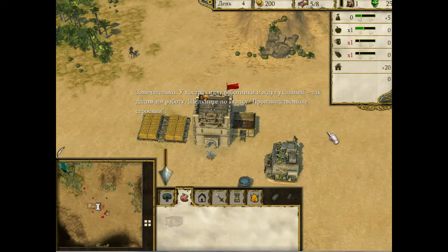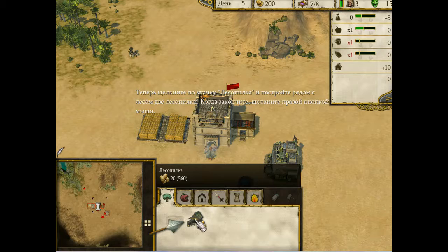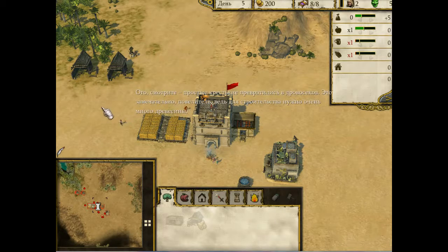Превосходно! Теперь у нашего костра есть работники, которые ожидают приказов. Давайте отдадим им распоряжение, нажав значок «Промышленные здания». Теперь нажмите значок «Лагерь лесорубов» и постройте два лагеря рядом с пальмами. Когда вы закончите, нажмите правую клавишу мыши, чтобы прекратить установку зданий. Незанятые крестьяне автоматически становятся лесорубами, потому что крестьянам для строительства деревни обычно нужно много дерева.